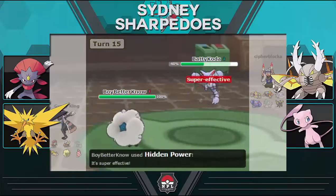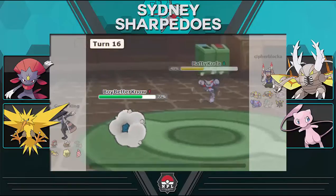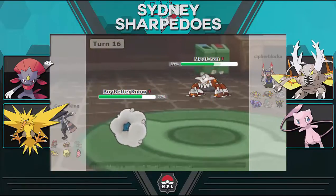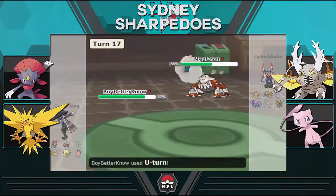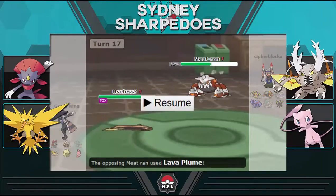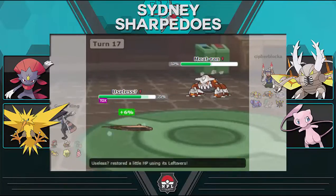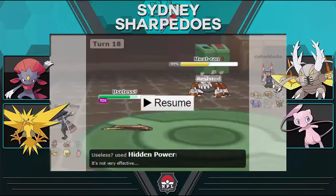Gliscor comes in, which is fine — I just fire off Hidden Power Ice as he goes for Earthquake. Heatran then comes in and I stay in with Stunfisk going for Hidden Power Ice again, as I'm not sure what Gliscor's set is and it's not worth over-predicting. I've been predicting Cypher to make optimal plays and it hasn't been working out. He fires Lava Plume and Stunfisk eats it, but combined with the Toxic damage it's wearing me down.